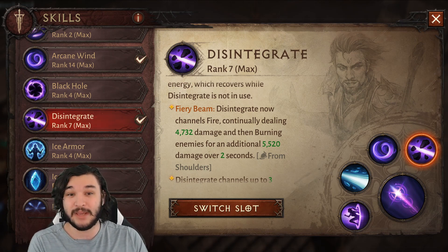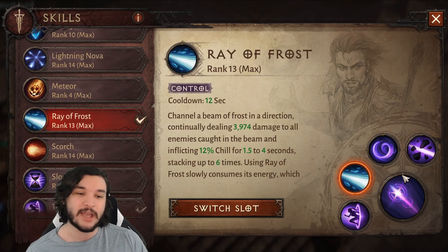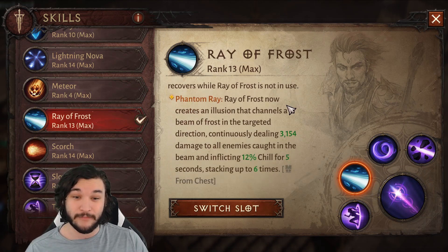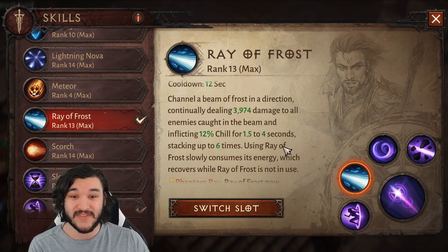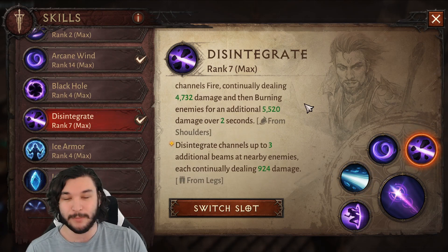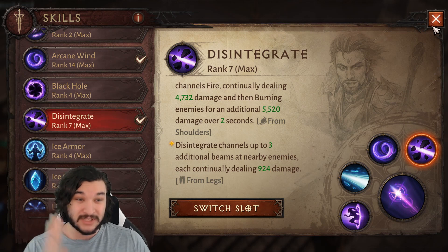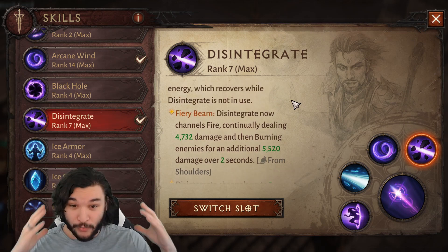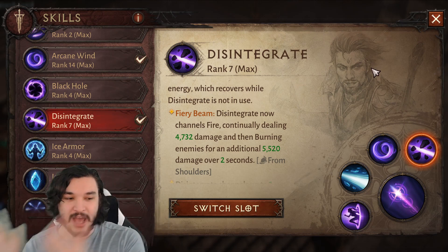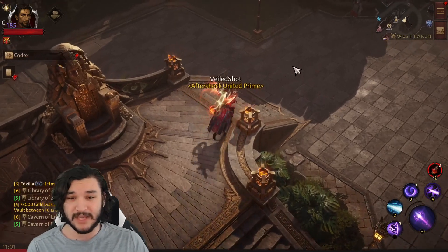With two ticks per second from Disintegrate we need about 2.5 seconds to get five hits, so every grace proc adds 5k damage on top of roughly 25k dealt beforehand — that's about a 20% increase on the firing Disintegrate beam. This has no cooldown, so we're getting a 15 to 30% damage increase depending on the skill used.